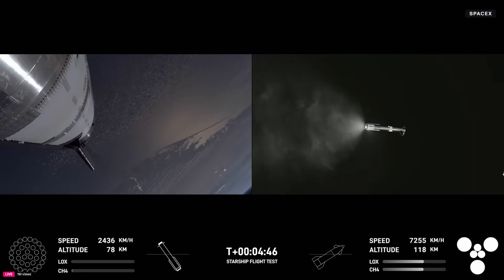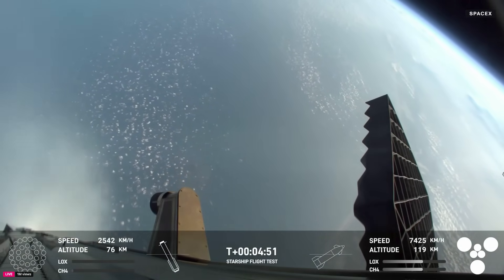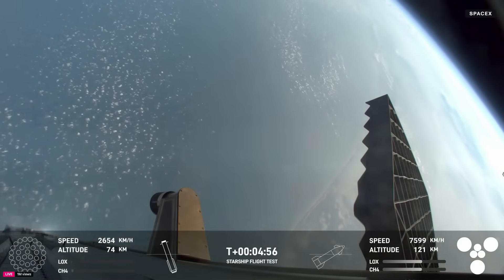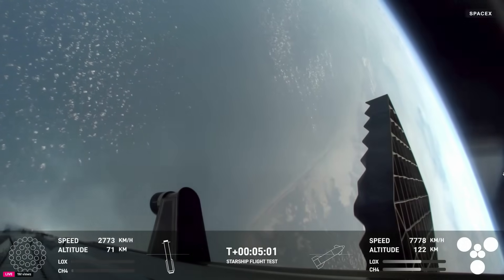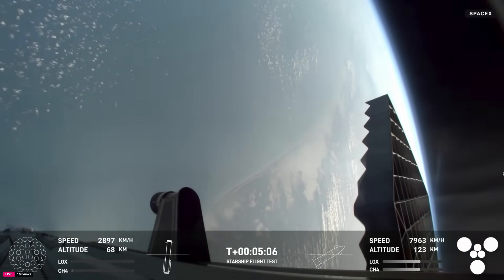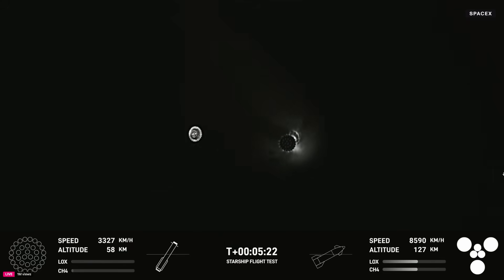Meanwhile, Starship will continue to coast just after it reaches orbit for about 40 minutes or so, up to an altitude of 214 kilometers. It's still accelerating, currently passing 7,500 kilometers per hour in velocity. Just look at those great views of the booster coming back — the Gulf coastline looks absolutely gorgeous. Starship is on a nominal trajectory, and we're at 5 minutes 15 seconds into the flight. Everything is looking good for the Super Heavy and for Starship today.